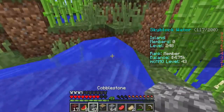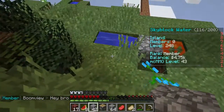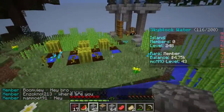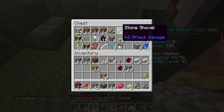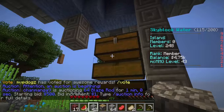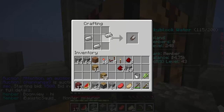This episode we're making an automatic cobble generator — not really that automatic, but a better one. We need a bucket, and let's get a second bucket if we have one. Nope, we do not have a second bucket, so let's just make one quickly.